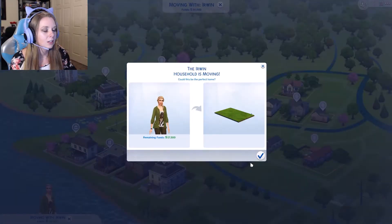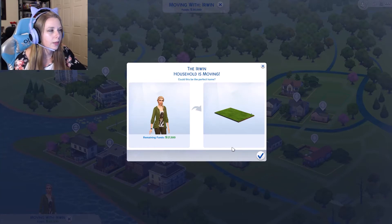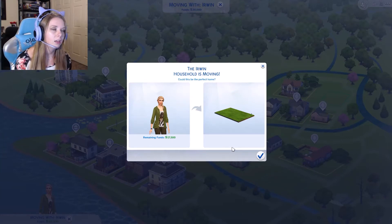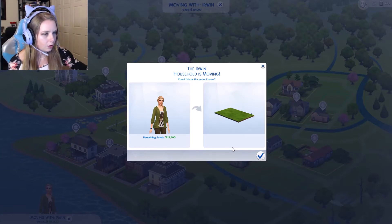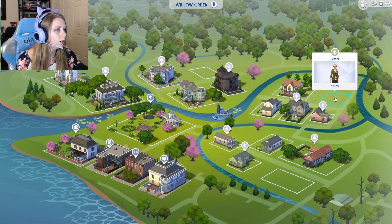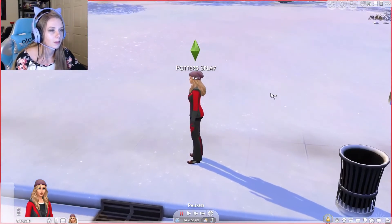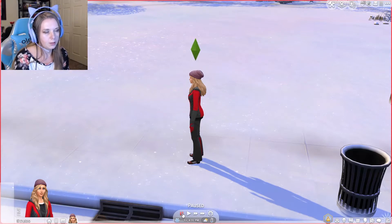So we're moving into an empty lot. We're going to change these funds in a little bit after we get the basics going. We're going to get a tent, a campfire, and maybe a bush so she can go to the bathroom. We'll start off the land — start with nothing.